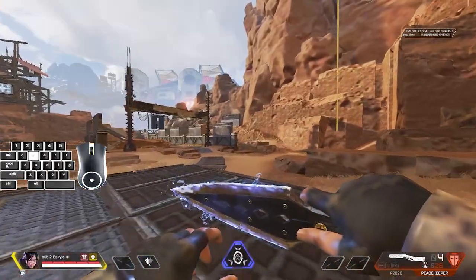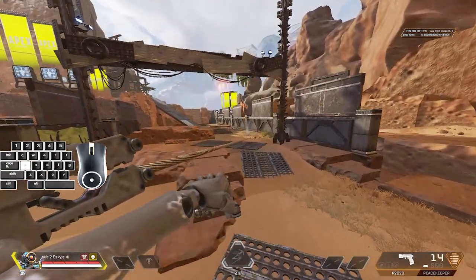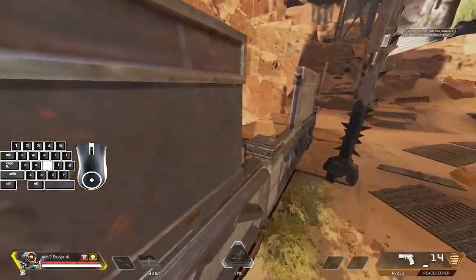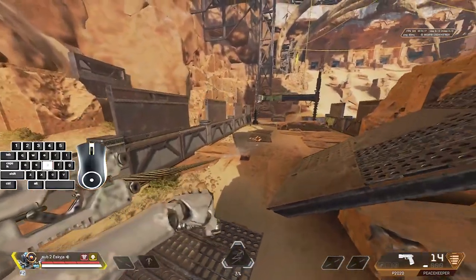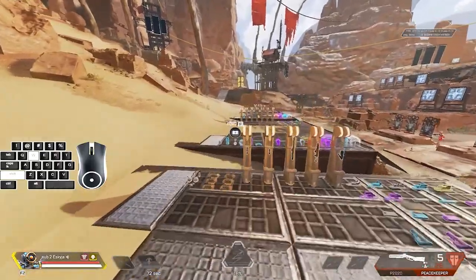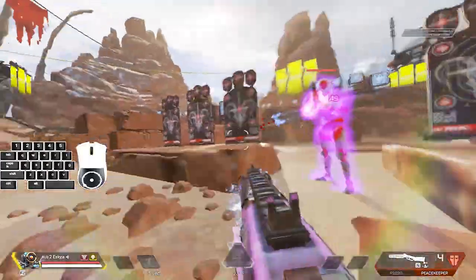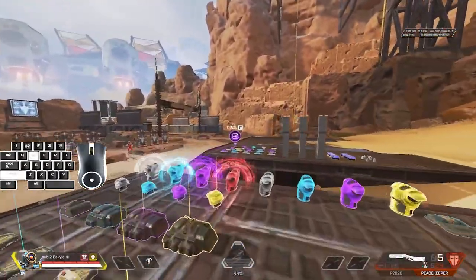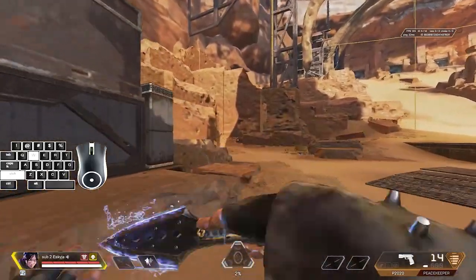Another good way to keep momentum is jumping right before you hit the edge of a block and hitting a b-hop off it. Now, wall bouncing can also be a movement extender. The easiest way to show this is with a Pathfinder grapple — grapple to get momentum, hit a wall bounce, and you see how that momentum gets extended. That was a jump fatigue wall bounce; I have a video on that linked in the top card. Wall bouncing is mostly for getting around the map or running away — I wouldn't really use it in fights.